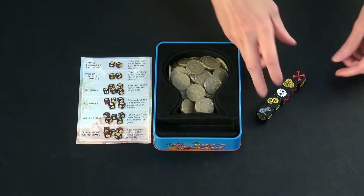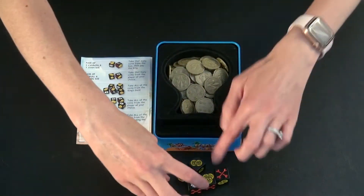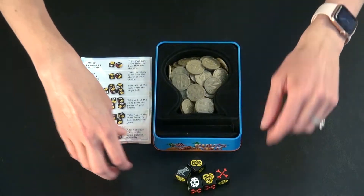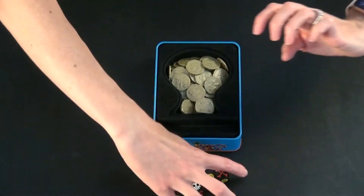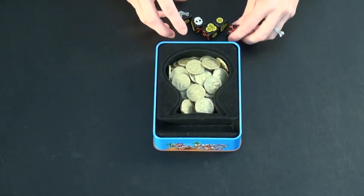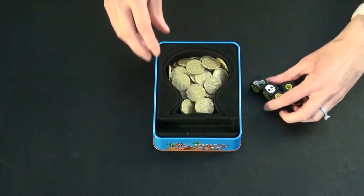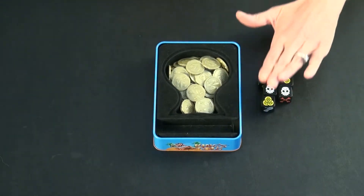To begin play, each player will roll all five dice once and see how many skulls come up. This player got one skull, this player got one skull as well, one skull, and then this player got two skulls, so they get to go first.